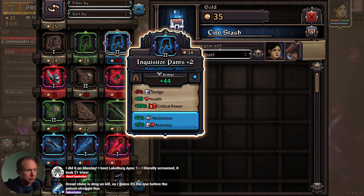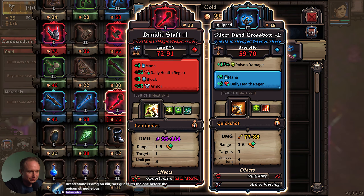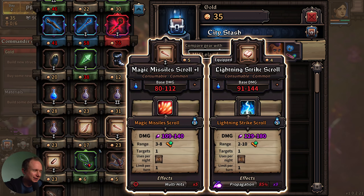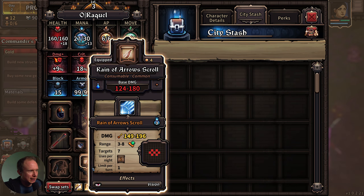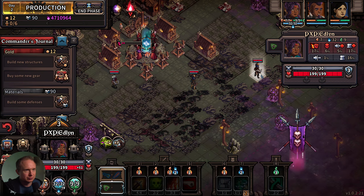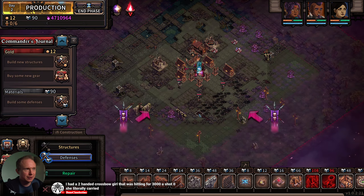We'll give Leland the better crossbow since Leland's taking the multi-hit. Then Raquel in the future could go offhand crossbow, but for now I'll put it here. The 4% crit — no, we can sell all these. A teleport scroll is good insurance. But these inquisitor's pants with accuracy — everyone's around 10%. Bane did it on Monday — beat Lakeburg APOC one, literally screamed and took 21 tries. Congratulations, Bane — that is no small feat. We'll do a warp crystal for you for a little bit of movement. Leland's good over here, and you have decent enough coverage that you can cover either side.